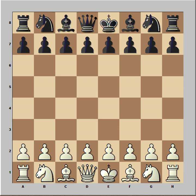What is undermining? It's also known as a removal of the guard. It is a chess tactic in which a defensive piece is captured, leaving one of the opponent's pieces undefended.